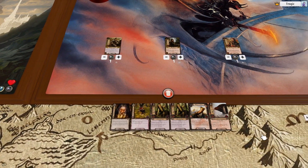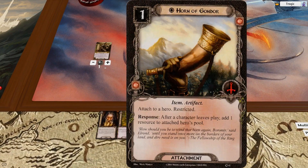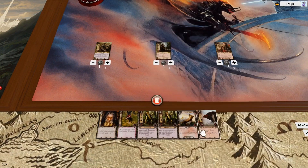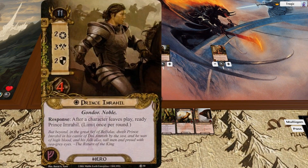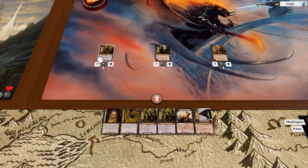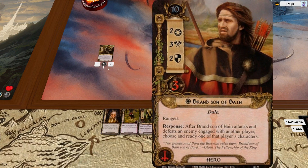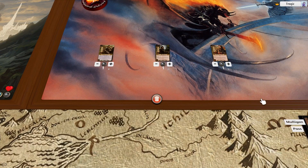Meanwhile, over here, we have a not particularly good hand. We do have the Horn of Gondor, which is nice. We've got some attacky stuff and a bit of card draw, but this deck only has one Lore Hero, one Leadership Hero, and the other two are both Tactics. So we'd rather have an opening hand of mostly tactics, so I'm going to mulligan this and hope for something better.